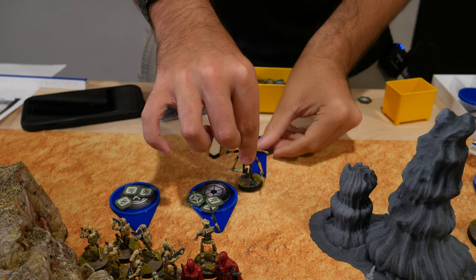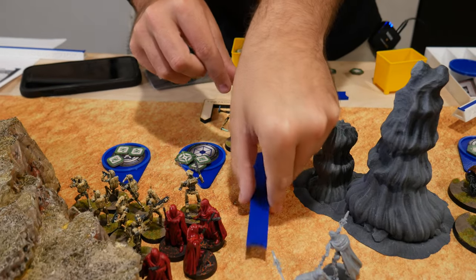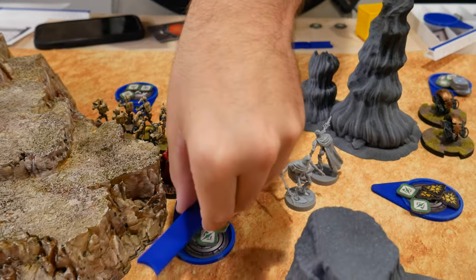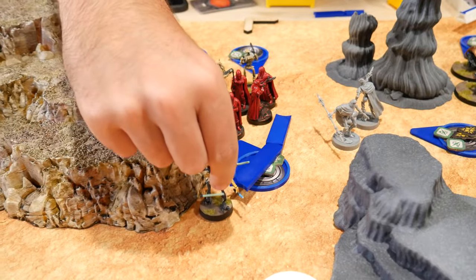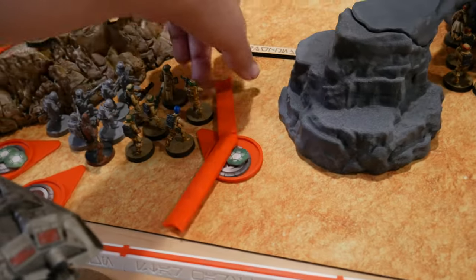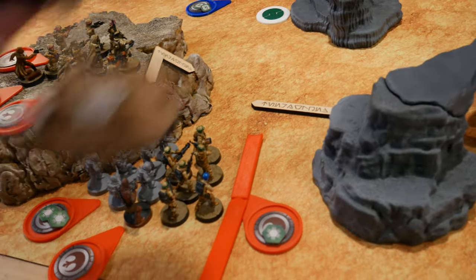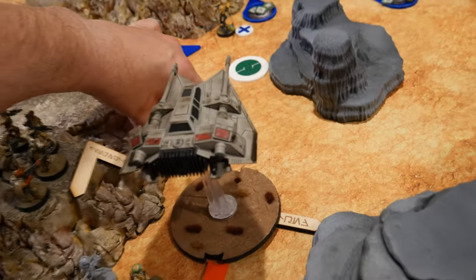We got Grievous. He's going to scout deploy right there. Last unit is the speeder. It's going to deploy here with its compulse move. Take an aim and then shoot at Grievous.